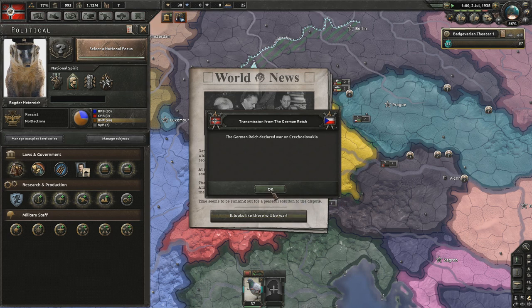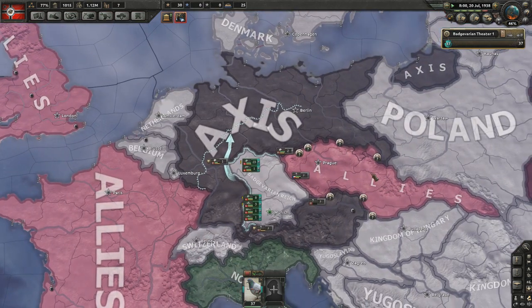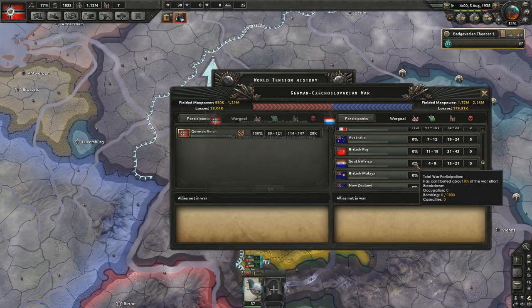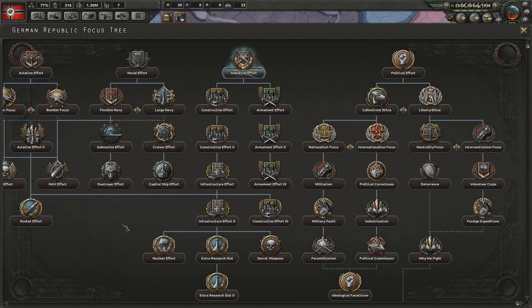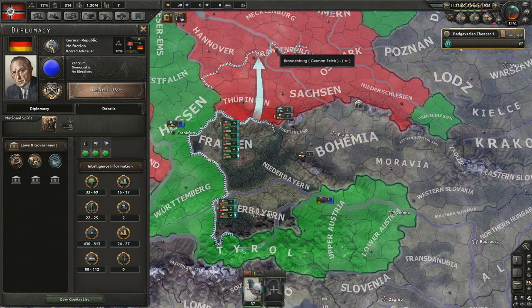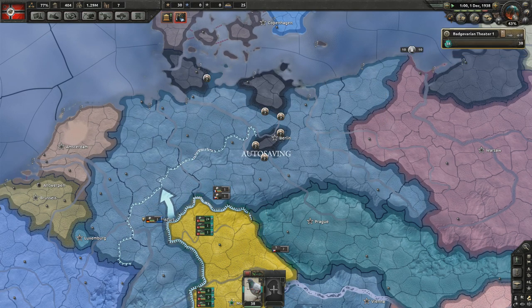Looks like the Germans have gone to war with Czechoslovakia. Now would be a very good time to declare war on Germany. They're at war with the Allies and they're justifying on Luxembourg. Czechoslovakia is in the Allies and they're somehow beating back Germany. Look at the losses of Czechoslovakia though — damn. Germany's going full-on ham in 1938. I have not seen this before — there's a civil war in Germany. This is the first time I've ever seen this. Helmut Goering's in charge. The German Reich is utterly screwed.